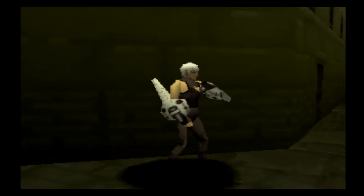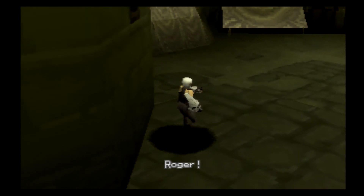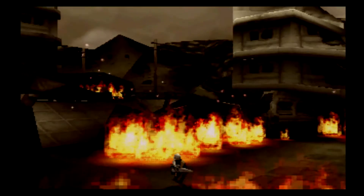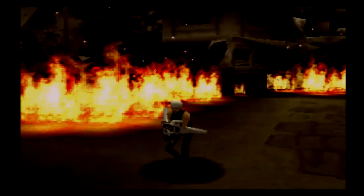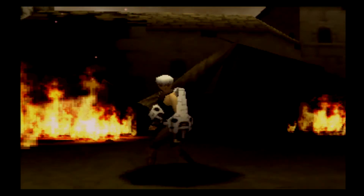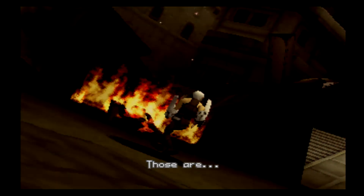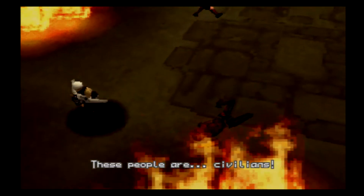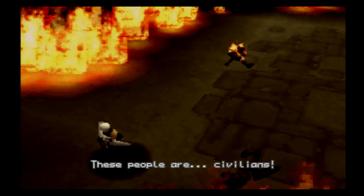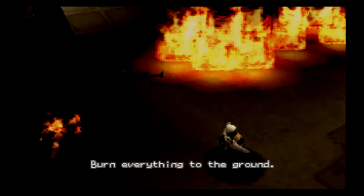What's this place? It's an enemy stronghold. Burn down the entire installation. Roger. Those are... But I thought there were soldiers in here. These people are civilians. Calm down, Yuta. Burn everything to the ground.